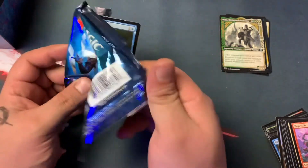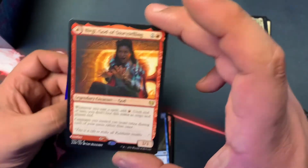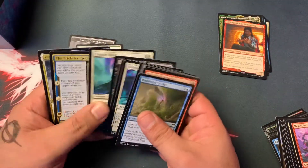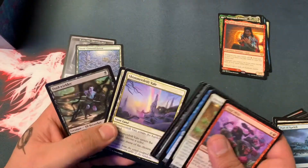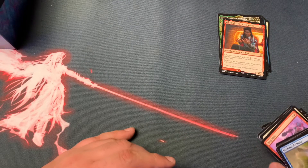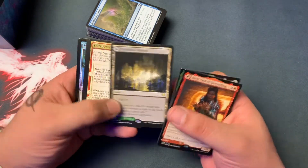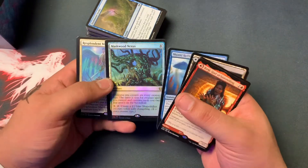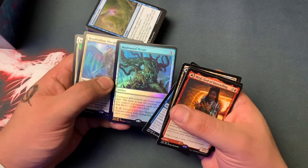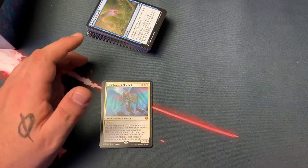Last pack — will we get some last-pack magic or will it be another pathway? Birgi, God of Storytelling, and then there's Harnfell, Horn of Bounty. Another saga. Nothing special there either. Not a terrible box — probably would have been pre-releasable. We got a god showcase, a pathway, a saga, Maja, Mystic Reflection, Maskwood Nexus foil — I'm actually kind of excited about that card, it's super cool and now I've got a foil. We did get one mythic. Thanks for watching — we'll get to a box next.